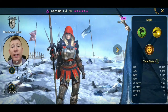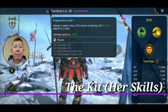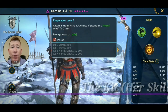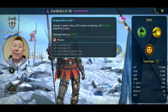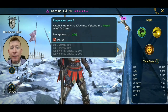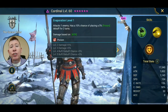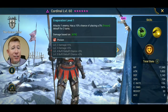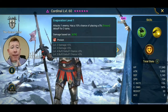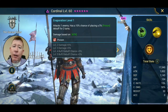Her A1 attacks one enemy and has a 10% chance of placing a 5% poison debuff for two turns — one hit A1. Booked out it goes up to a 20% chance to land a poison. Let me be clear right now: you are not going to use your Cardinal for poisons. She is not a poisoner — that is not her primary purpose. That poison ability is essentially wasted.